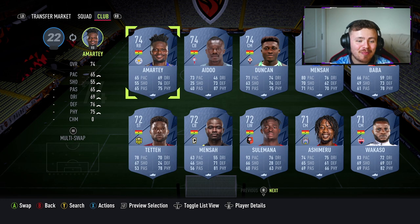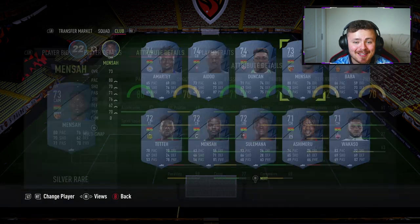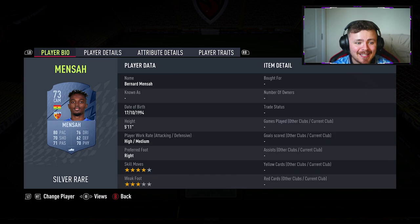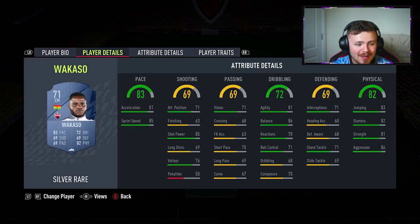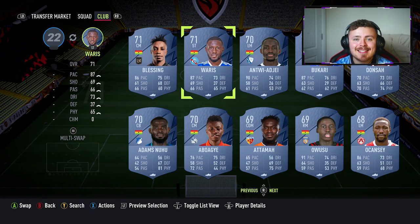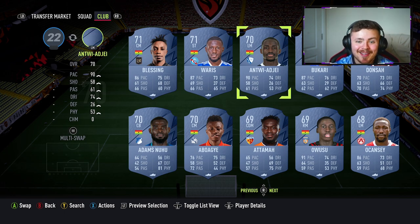At the time of recording I am currently putting together a six-nation Silver African Nations team. Ghana and Nigeria have some incredible players — Duncan, Adu here, and Mens who has come out of nowhere and looks absolutely quality for a Silver CAM with skill moves, decent shooting, and decent link-up stats. And of course the big man Wakasso — last year he was the most ridiculous Silver we'd ever seen, and though he's taken a downgrade he's still absolutely sensational. If you put together a mock-up African Nations Silver team, let me know on Twitter.